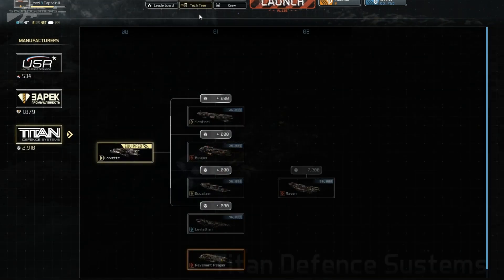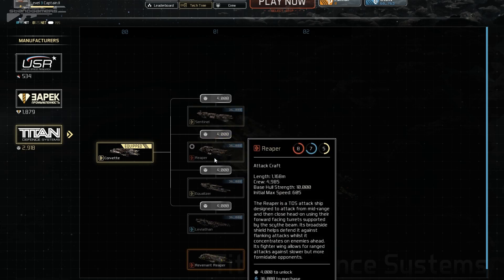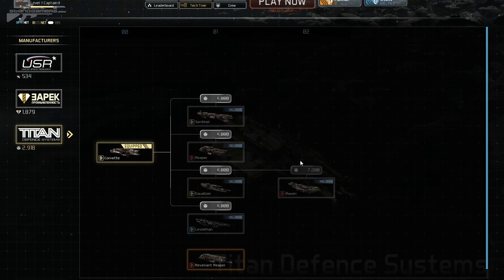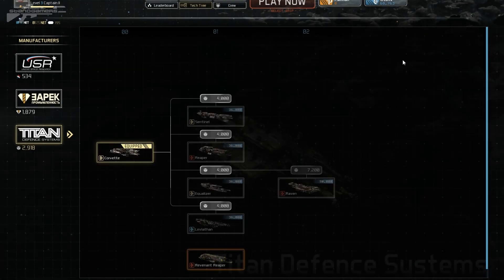Let's have a look at the tech trees. They work a little bit like World of Tanks or War Thunder. You can see different versions and adaptations of the next model of ship. We've got Reapers, and you can see they have three stats — a six, a six, and an eight. The red is offensive, the blue is defensive, and eight is support — how much support you can give to teammates. The different ones have different ratings and there is a lot to play around with in these menus.